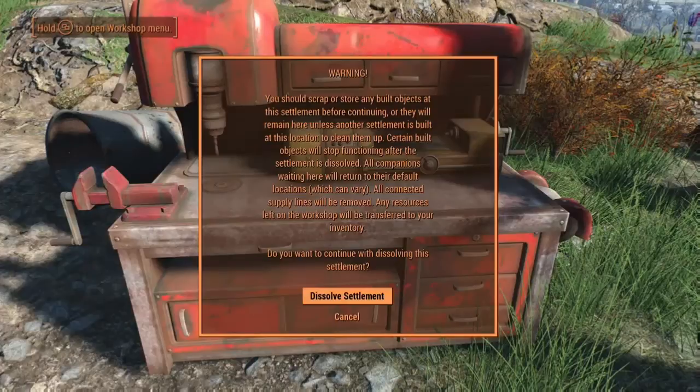If you want to dissolve the settlement and no longer have a settlement there, you can do that. Whatever you've built there — if you leave it and dissolve the settlement, that stuff stays. However, if you dissolve the settlement, anything in the workbench is automatically transferred to your inventory, so if you've got a ton of stuff in the workbench and you dissolve your settlement, all that goes into your inventory and you're going to be grossly overweighted.